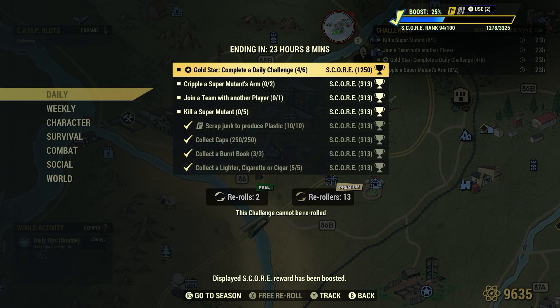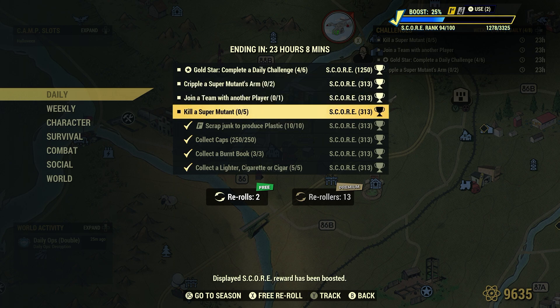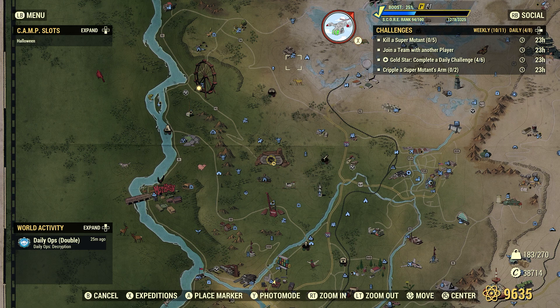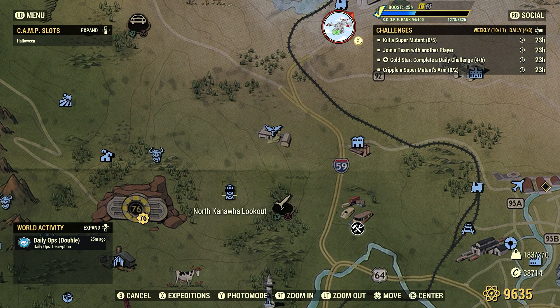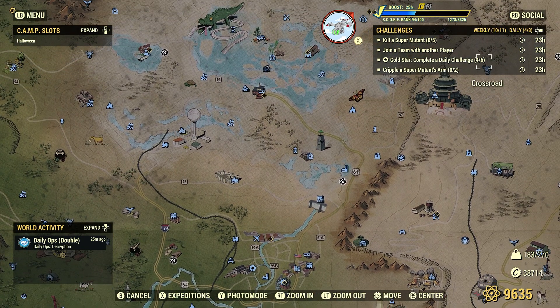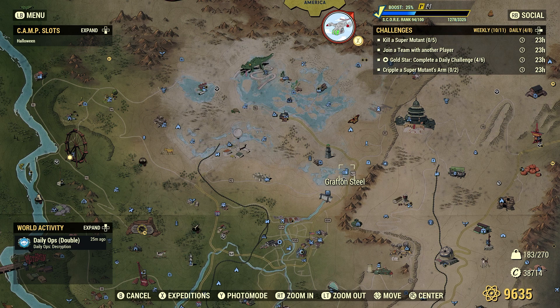We're going to incorporate these two at the same time: cripple a super mutant's arm, two, and kill a super mutant, five. There are many great spots for super mutants. Easy areas include North Kanawha Lookout, pretty close to Vault 76. You also have Grafton, Grafton Dam, and Grafton Steel. Grafton Steel has a lot of super mutants and mutant hounds, but it's a great spot to clear out even around level 20 — just take your time.